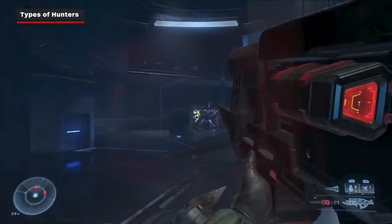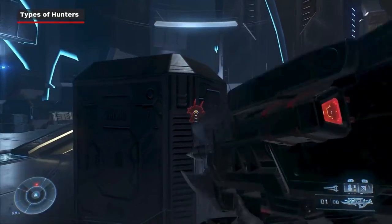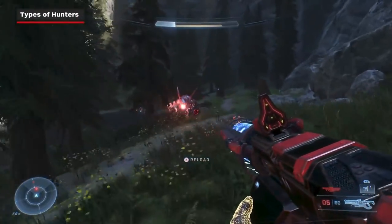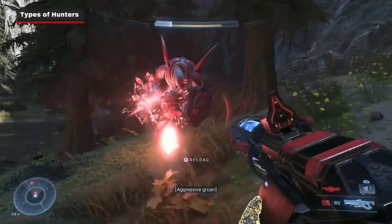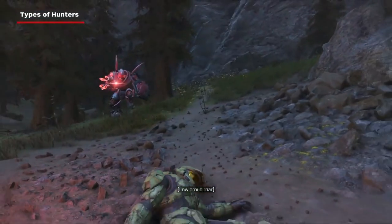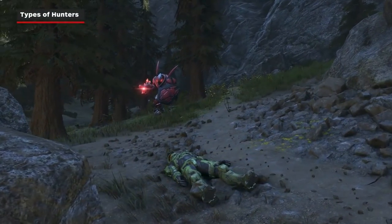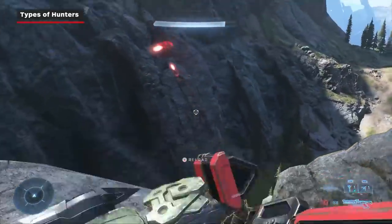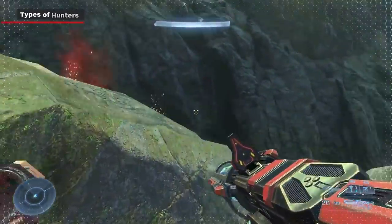More often than not, you'll run into the classic Blue Hunters, who, while certainly no easy foe on their own, are sweet teddy bears compared to the Elite Banished variants. These Red Armoured Hunters are especially aggressive and are best fought from a distance, but be warned, their Red Energy weapons can arc up and travel quite far, so be sure to keep moving to avoid those shots.